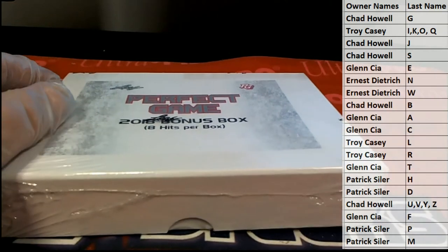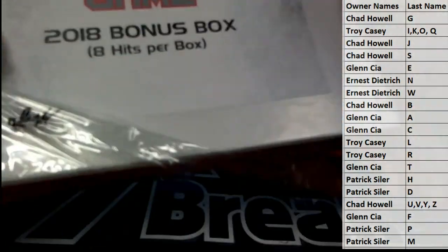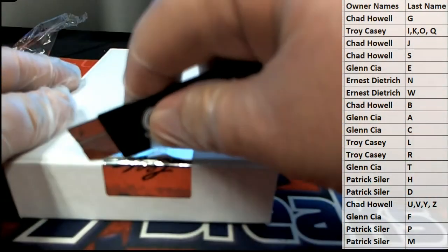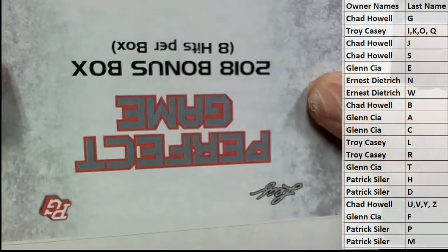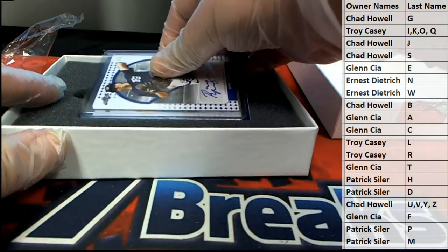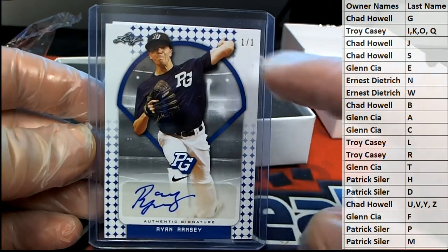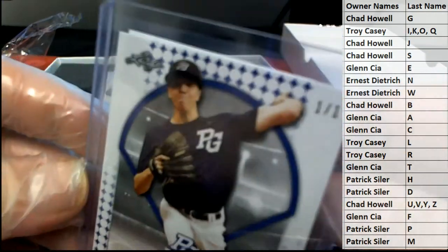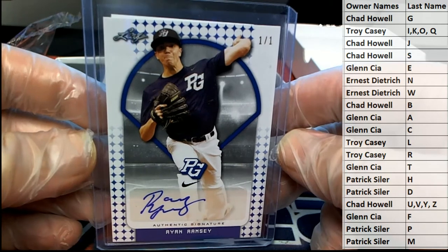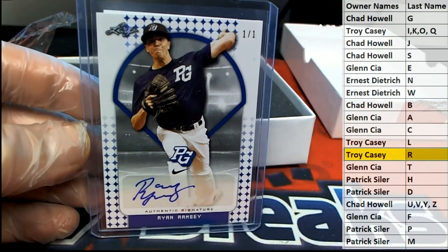Let's see what it looks like. All right, first up is a one-on-one — very nice. It's Ryan Ramsey. Man, look at that dude's elbow, holy smokes. That does not look good. Letter R — that is Troy C coming out to you. Troy C, very nice.